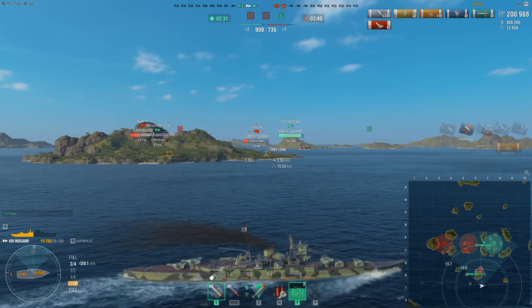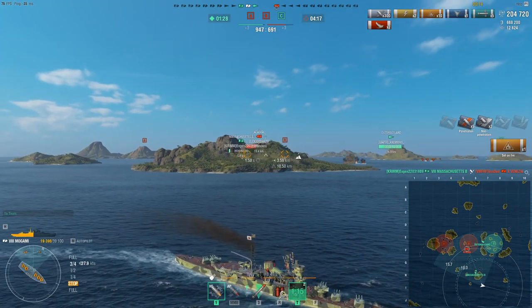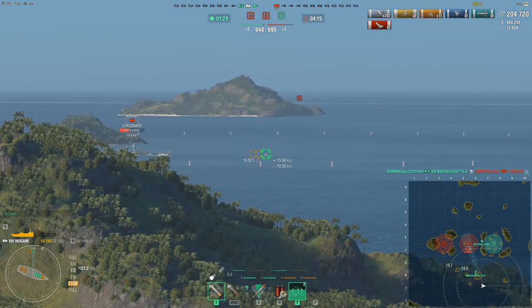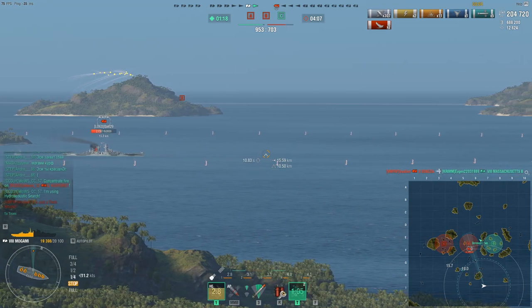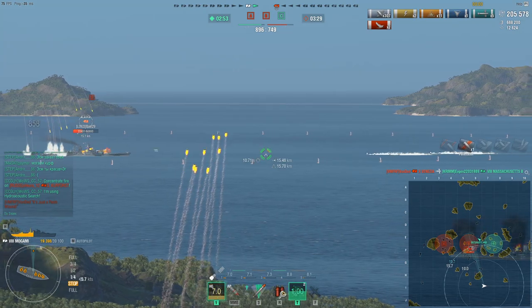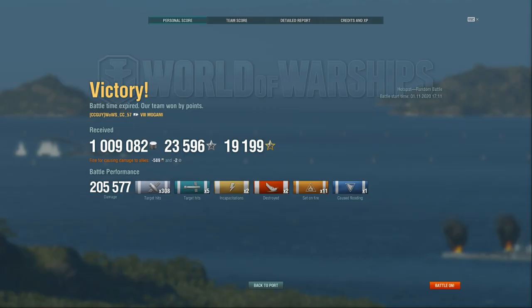Getting some hits in on the Venezia, starting a fire, and this helps the Massachusetts finish off the kill. The Alaska can potentially kill the Massachusetts, but once again we are in that position I just mentioned — I'm full stopping, slowing down, because I'm in a perfect position to farm this Alaska to death. The Venezia kills off the Massa, but the time ticks out, which is a bit of a shame, because I could probably have quite easily farmed this Alaska, once again while undetected from behind an island.